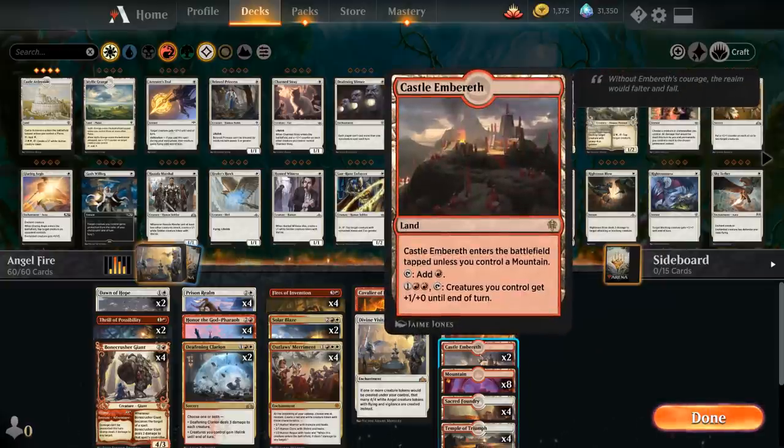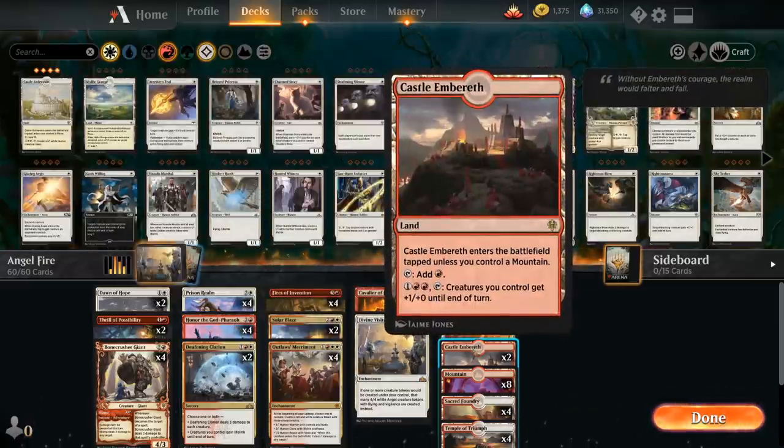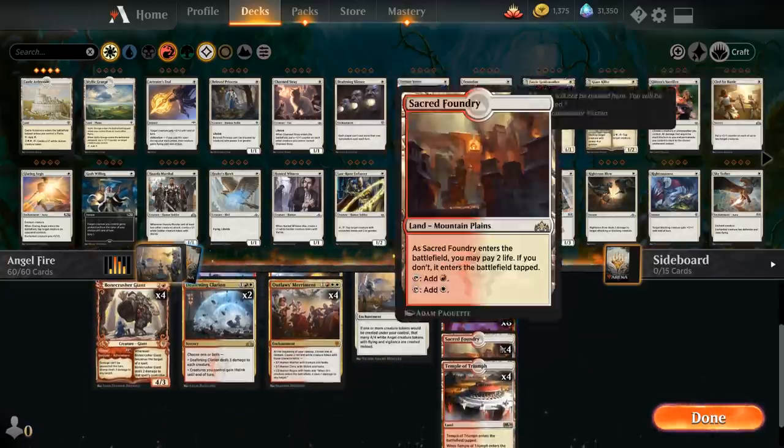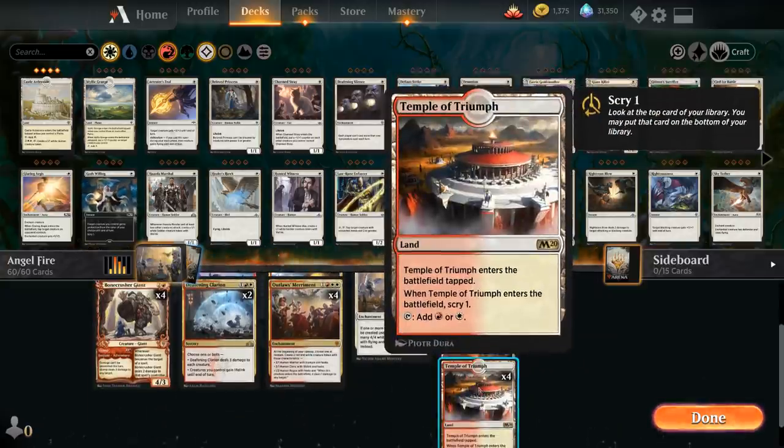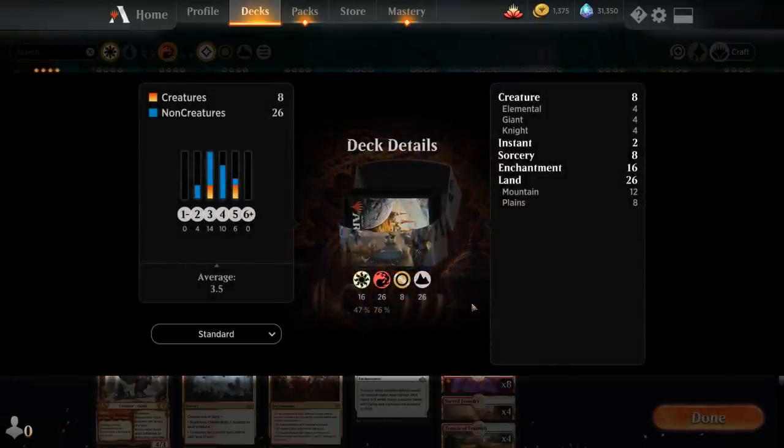We also have two copies of Castle Embereth, which is great if we're making a bunch of tokens with Merriment and Honor the God-Pharaoh to give everyone +1/+0. Then eight basic Mountains, four Sacred Foundries, and four Temple of Triumph, which lets us Scry 1 — great when we're trying to set up in the early game and find our Fires of Invention and various combo pieces. So that's our deck. Now let's jump into some games and see how it does.